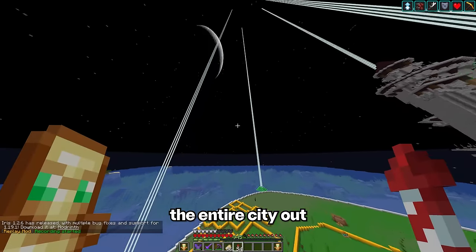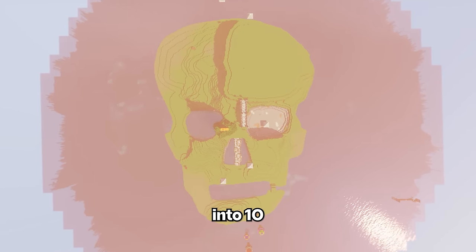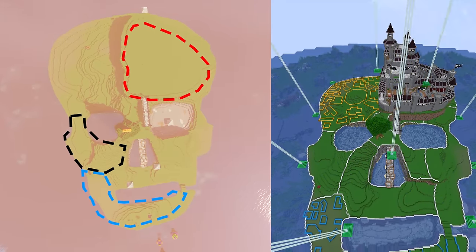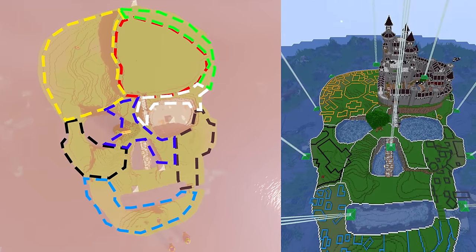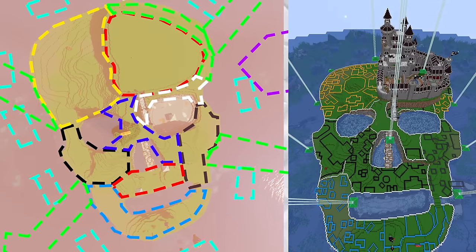Now it's time to plan the entire city out. I wanted the island to be split into 10 different districts: the castle district, the poor area, religious area, rich, the farms, industrial, the mine, the courtyard, the market, the ships, and the surrounding islands, as well as finally the dragon.